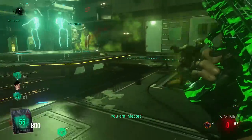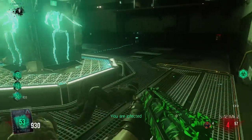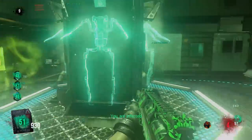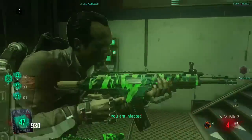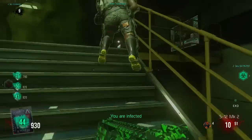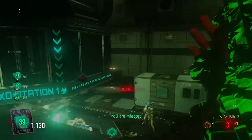So it says 'You are infected.' What can actually happen is you get a counter — it says 54, 53, 52, 51, 50 — so there's this countdown you see right on the screen. It's the decontamination counter. There are certain rounds in zombies where you get infected, and you actually have to decontaminate yourself.